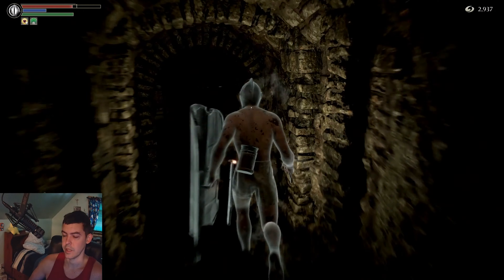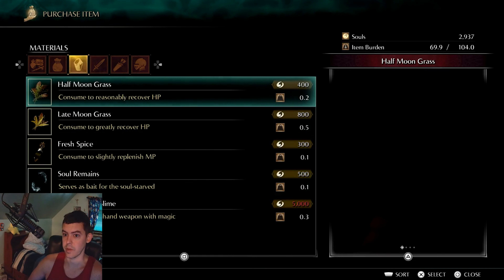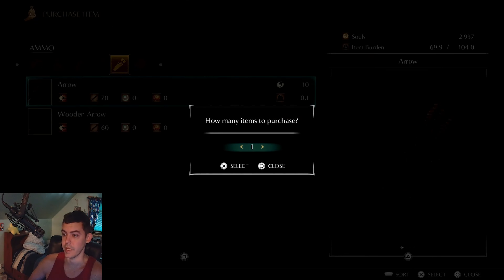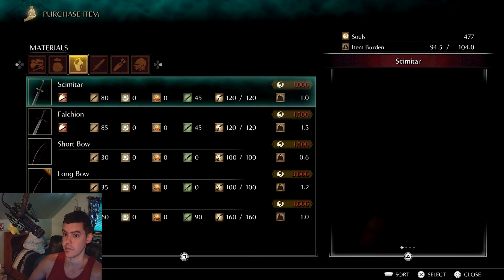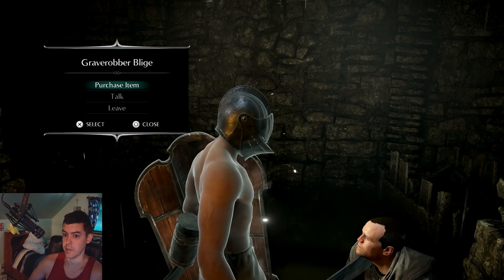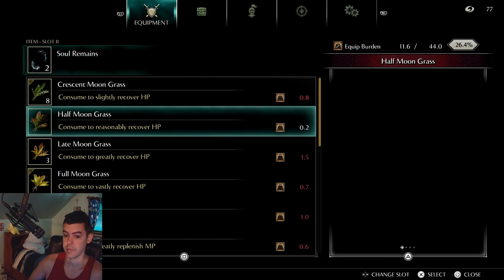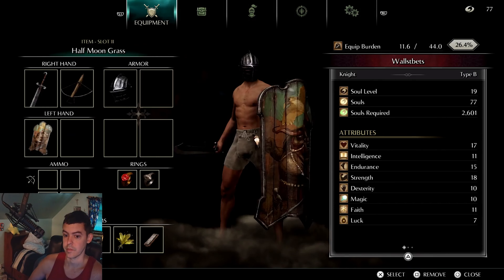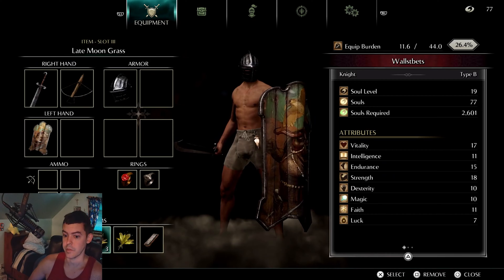On the right-hand side here you always have about 3,000 souls. Go to this guy and you can buy Half Moon Grass or Arrows. I need Arrows to defeat the Educator boss, so I'm going to buy 300 — 246 Arrows. You also need them for the Storm King. I'm going to buy some Half Moon Grass too, and equip my Half Moon Grass and Late Moon Grass.